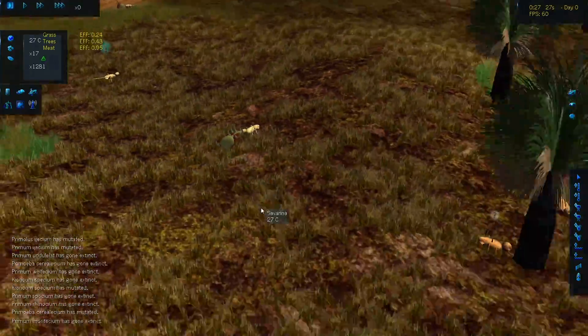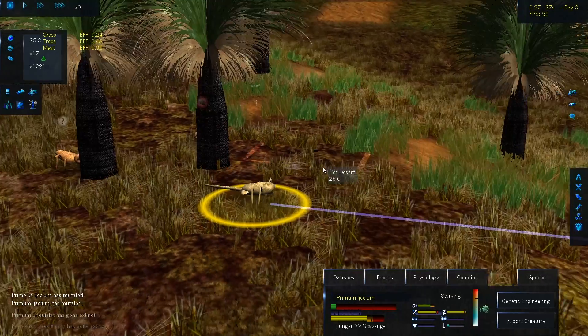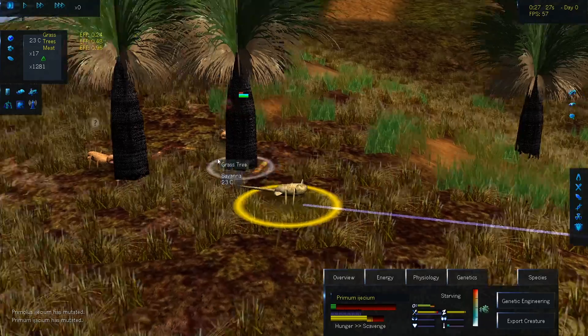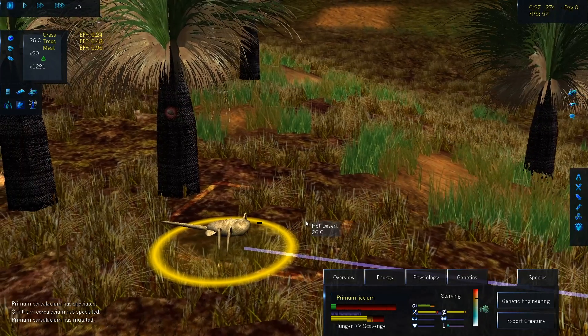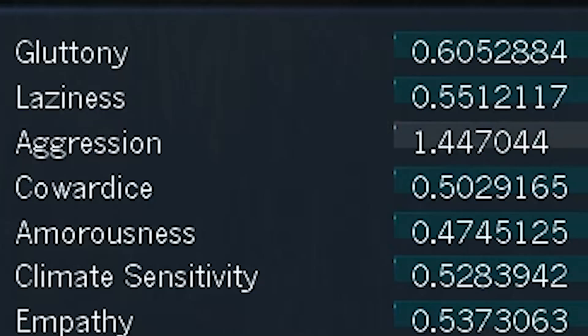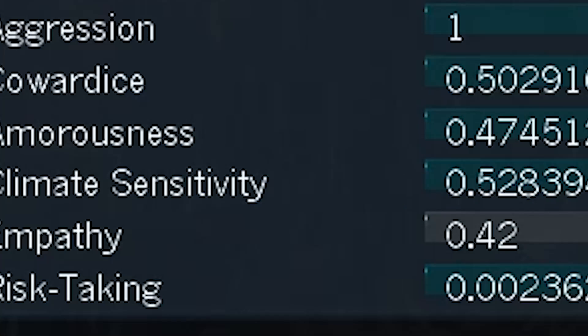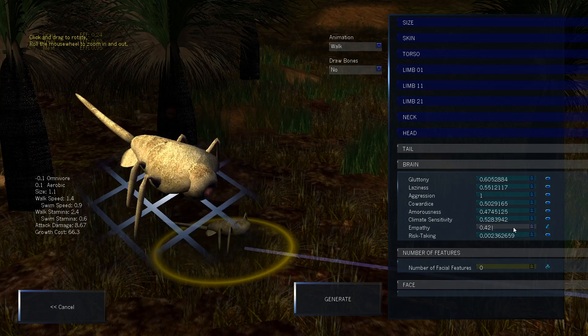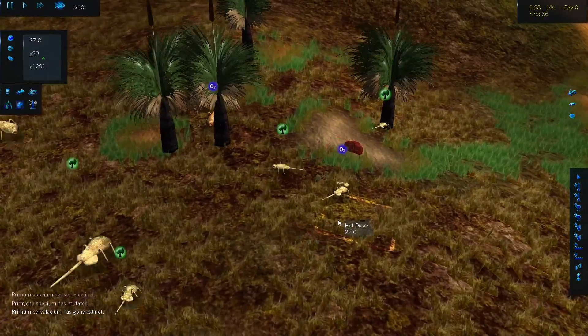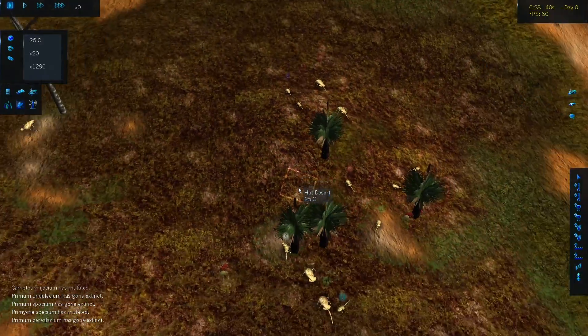We have several successful versions of the face hugger - here's one, here's another, pretty cool, kind of small actually. Now I'm going to increase the aggressiveness of some of these creatures via genetic engineering. This one is going to be pretty aggressive - 0.42 is the perfect level for a face hugger. That is exactly the number I calculated based on my experience analyzing the Alien movies.